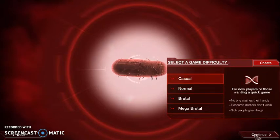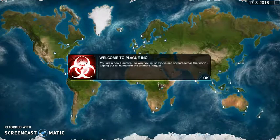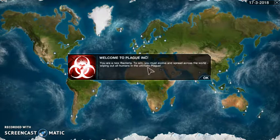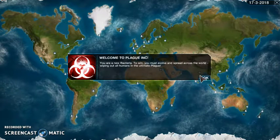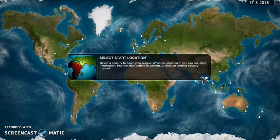Let's start at casual first. PAX-12 - why not? Welcome to Plague Inc. You are a new bacteria. To win, you must evolve and spread across the world, wiping out all humans in the ultimate plague. Select a country to begin your plague.